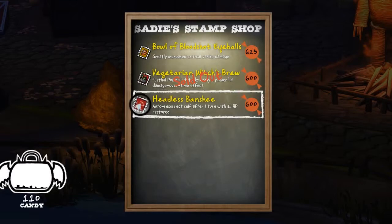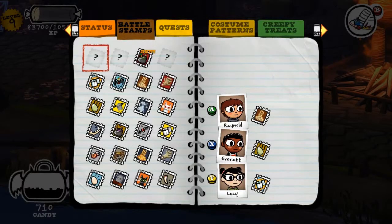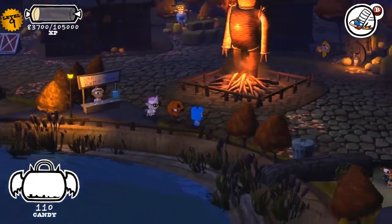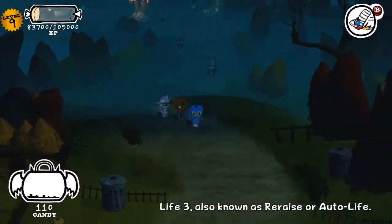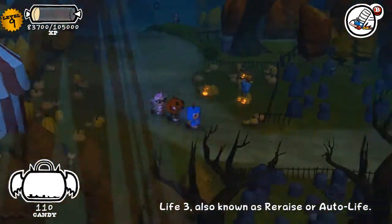The Headless Banshee is actually a really good stamp — it's an auto-resurrect stamp. If the person equipped with it is KO'd, one turn after being KO'd they will come back to life with all their HP. So it's basically what would be called Life 3 in Final Fantasy terms, I think. In any case, we're just going to move on because now we're entering the corn maze.